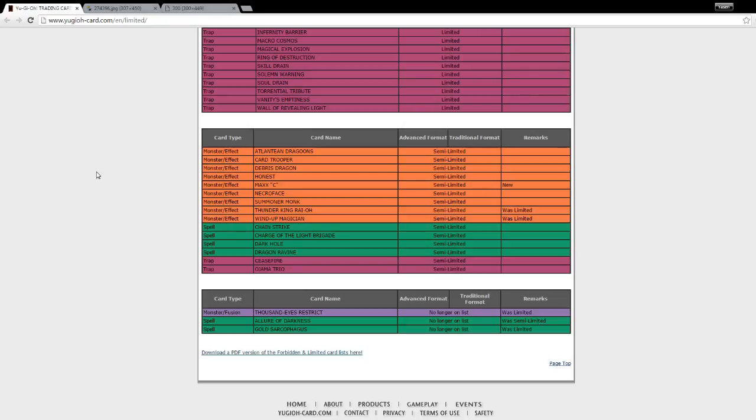Then we have Allure of Darkness, which is a draw power card. It goes from semi-limited to no longer on the list — back to three copies. Pretty straightforward: you draw two cards, then remove from play one dark monster from your hand. If you don't have any dark monsters in your hand to remove, send all cards in your hand to the graveyard.